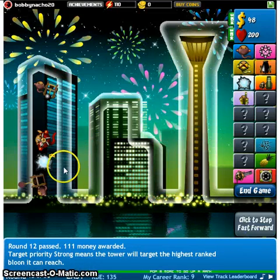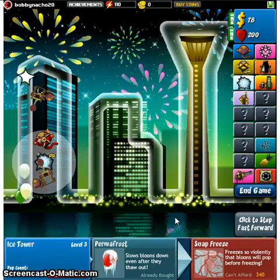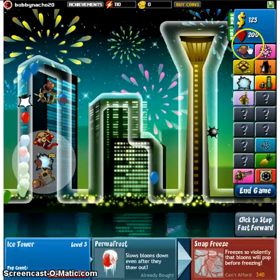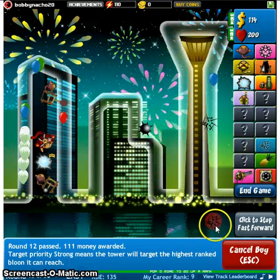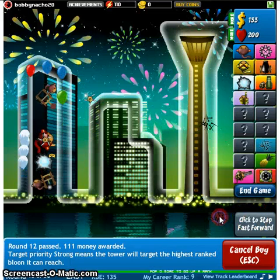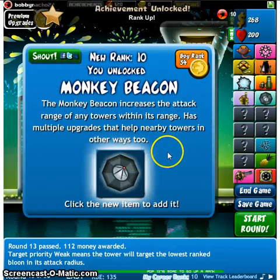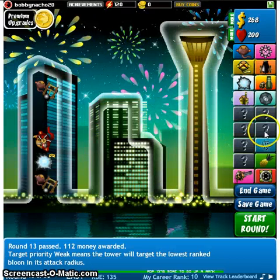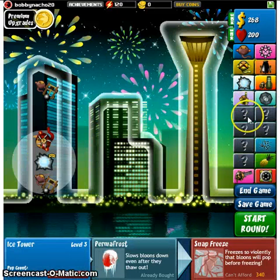Start round. Oh shoot! No! Just joking. Cancel by escape. Monkey beacon! Click the new item to add it. Add it. Yay! I can't get permafrost yet. Shoot.